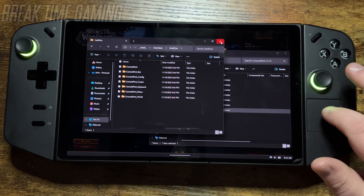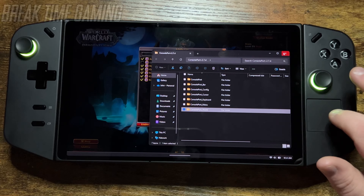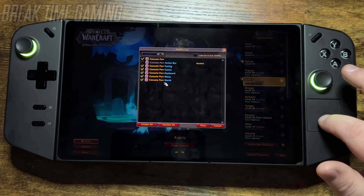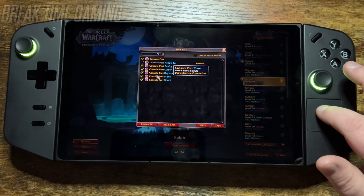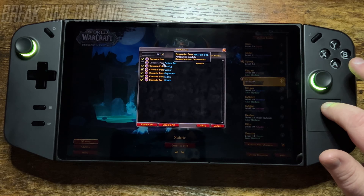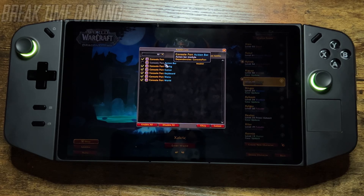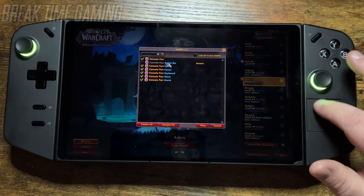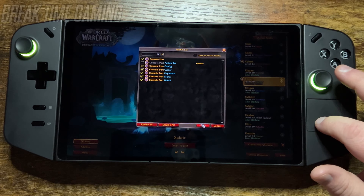Once that is done, just restart World of Warcraft if you still have it running in the background, or just start it up. Go to your add-on list and turn off the Console Port action bar unless you want it to look like a controller display — but I like to see all of my skills at once so it makes it a little bit easier.